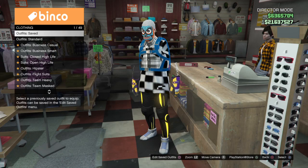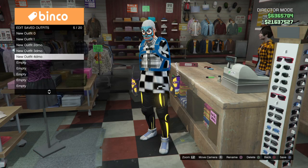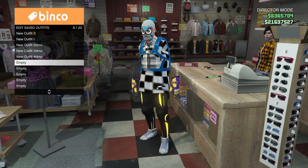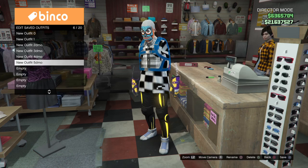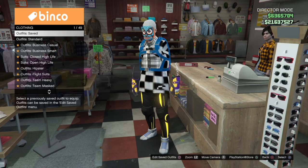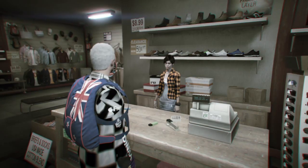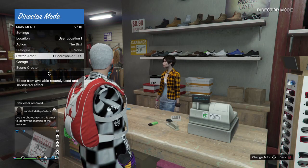Walk up to the clerk at the counter, press right on the d-pad and it'll pop up. Press square and that'll let you mess around with your saved outfits — accept an empty slot or overwrite an old one. Start saving all your outfits. Sometimes if you're wearing an outfit and the clerk doesn't respond to you, it just means you're wearing something that's not accepted.